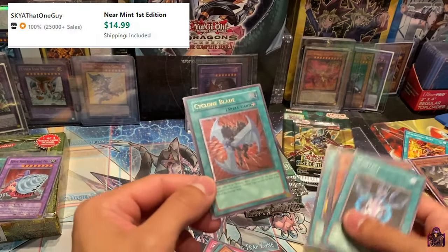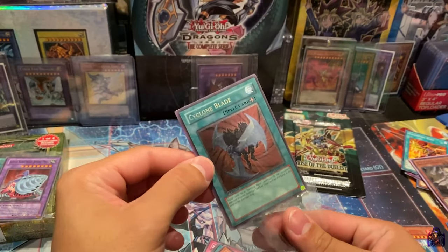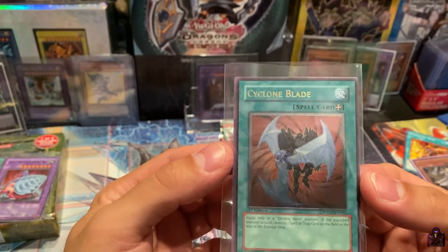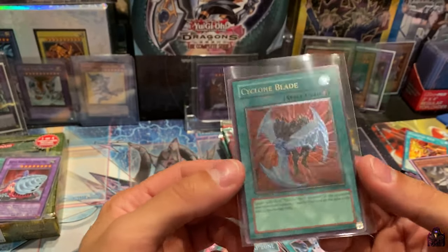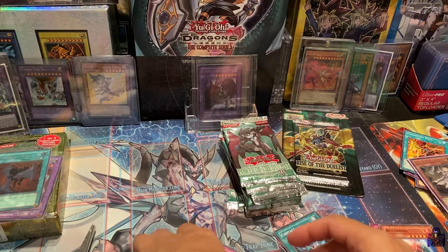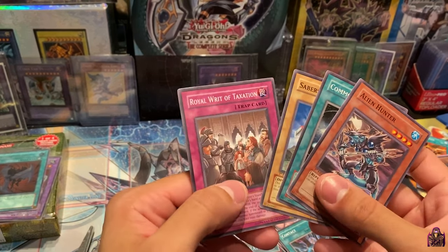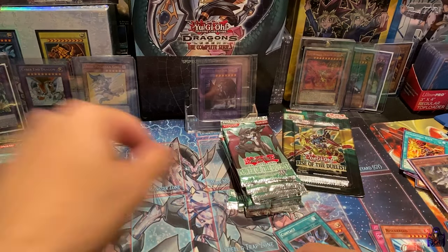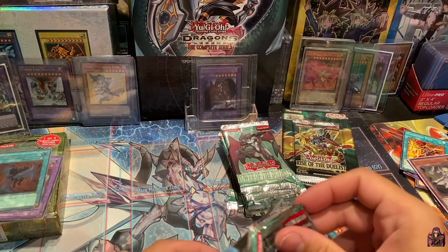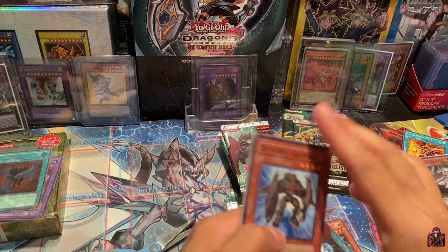We got three Ultimate Rares — I keep saying Ultra, I'm so sorry, it's just been a long day. Three Ultimate Rares! Alien Hunter, Common Soul, Sabersaurus, Royal Writ of Taxation. I told you it was a heavy pack! But I could have sworn that in a booster box worth of packs you can only get two Ultimate Rares — please comment down below if you can get more than two Ultimate Rares in a Booster Box set.